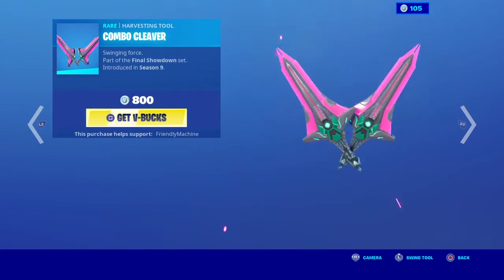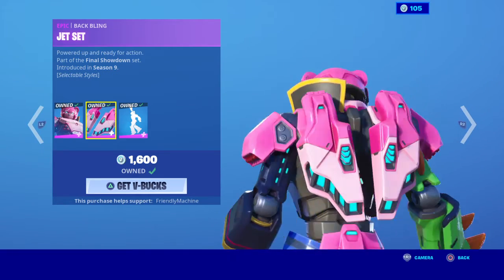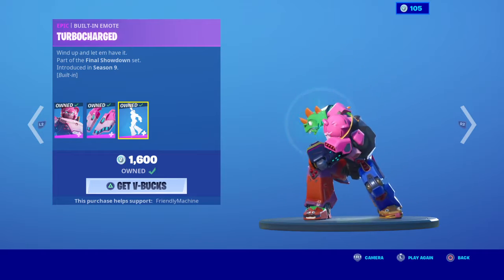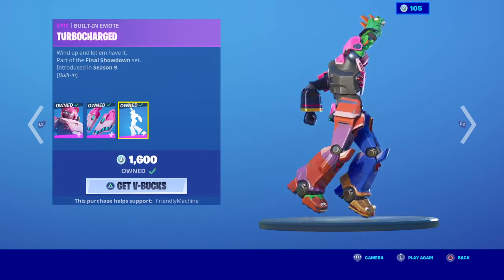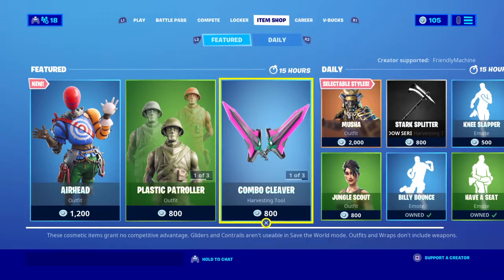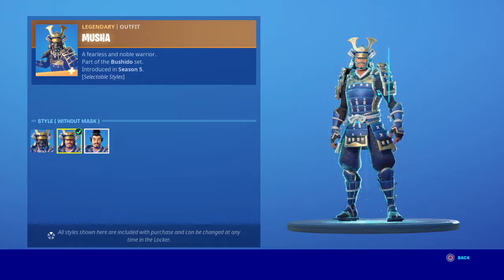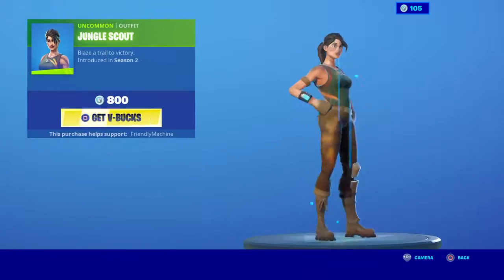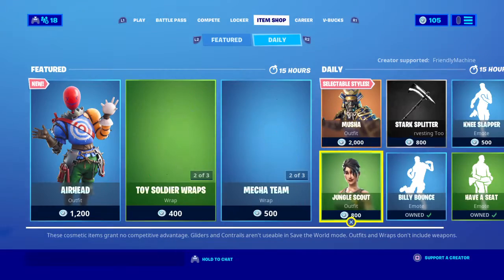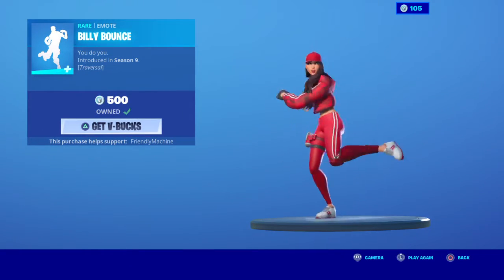Nice combo — looks like a team leader. Then we've got the Mechotene Wrap, Musha with these edit styles, and the Drum Scout. I might be gifting it to one of you guys later.